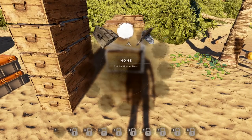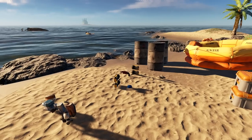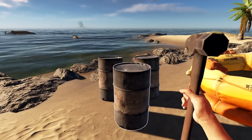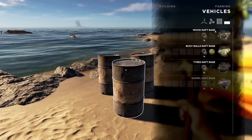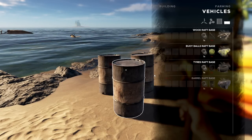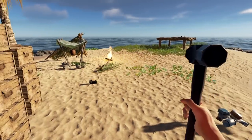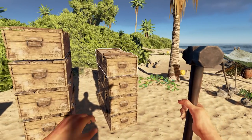I'm gonna need a hammer for this - there we go. I have lashings right next to us. I think I can make vehicles... oh, I gotta be level four. Oh balls, really? Well, okay - there's another way of doing this. How far are we from level four?